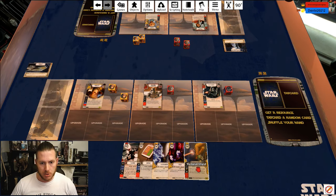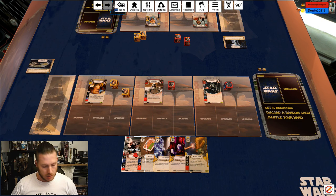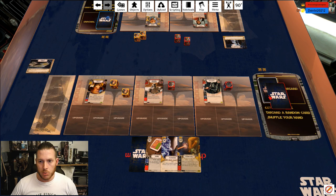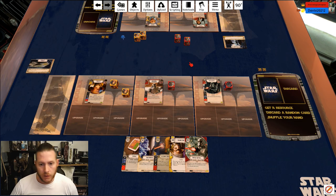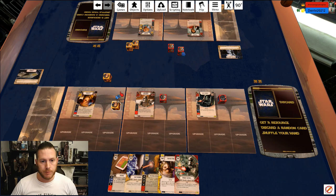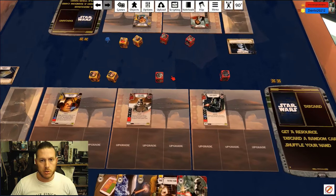Definitely want to see Personal Shield early on and the data pad early on. I just have to stay alive against him, so I'm tempted to get rid of that and that, and we'll put two back. Draw two. Oh nice. And we've got a Salvage Stand as well, which might help somewhat, so that's cool. I'm probably going to get wrecked by Poe specials but let's see what happens.